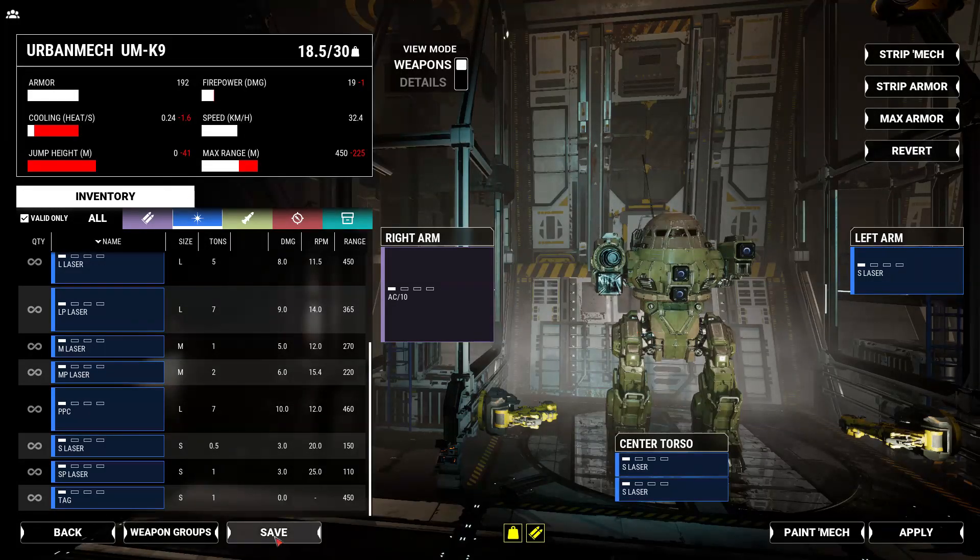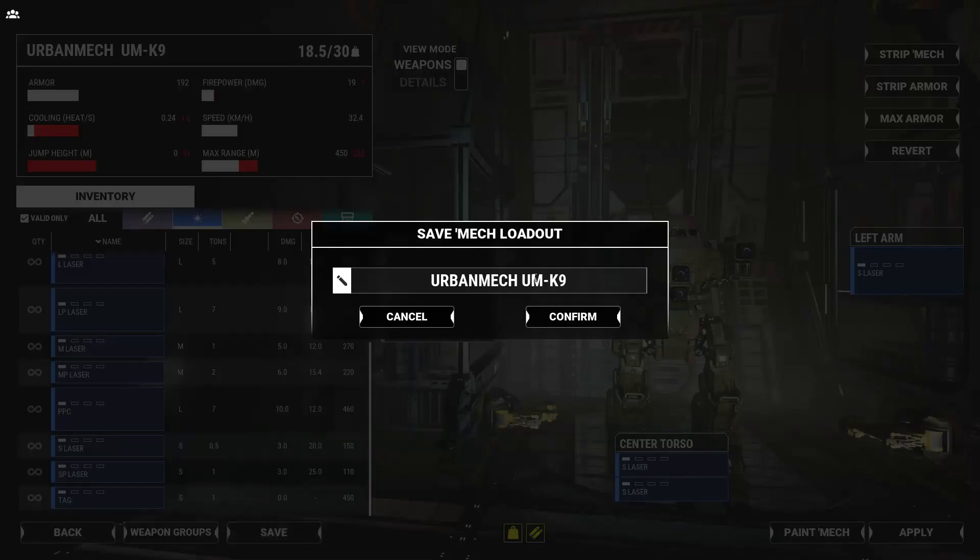The key element here is pressing Save to save your variant. You have to save it as a custom variant, a custom loadout, for it to go into the text file that you'll be editing in a second. Then you confirm it.